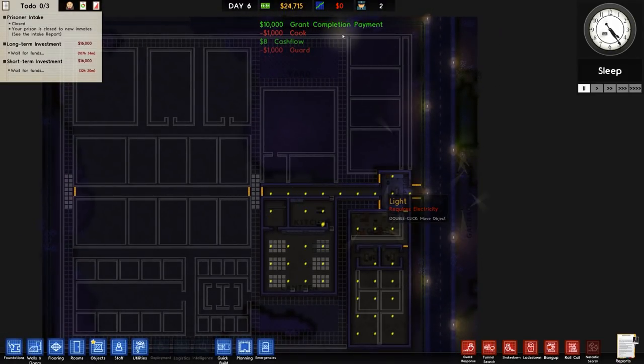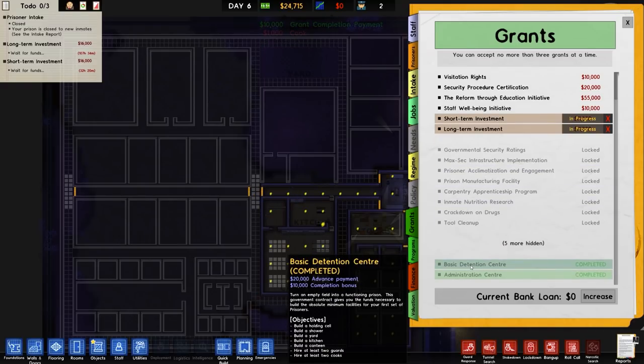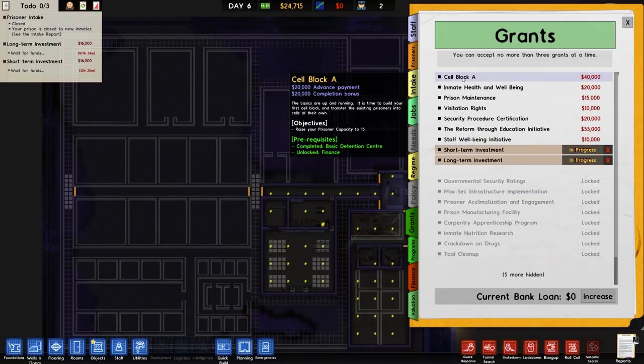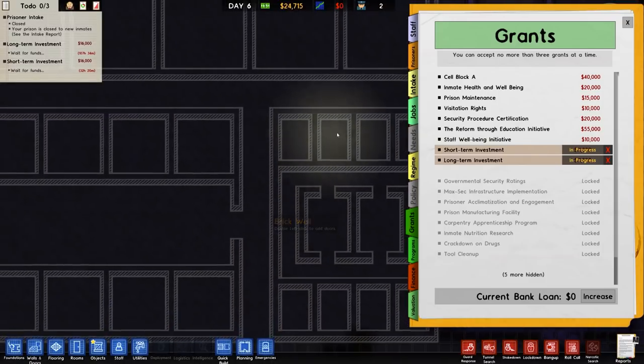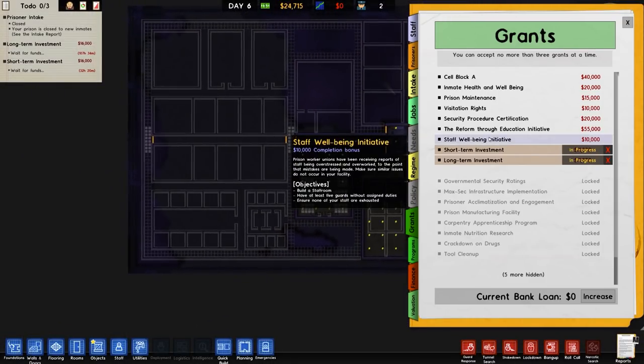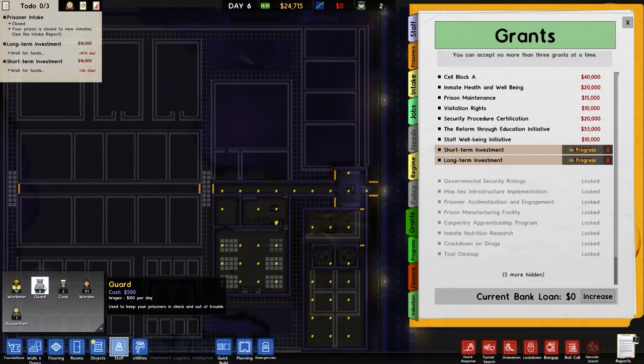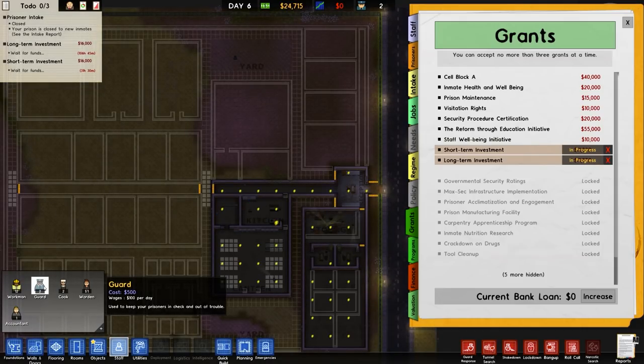Basic detention centre and administration centre is now complete. What have we got next? Well, we've got Cell Block A — raise prisoner capacity to 15 — but we can't really do that with these ones, so I'm going to stay away from that one. We've got staff wellbeing initiative — build a staff room, have five guards. The problem I have at this stage is that I've got two guards and two chefs on staff.